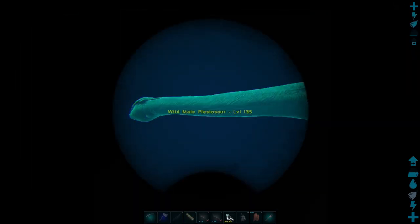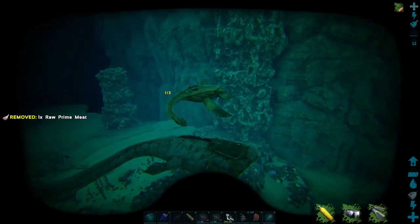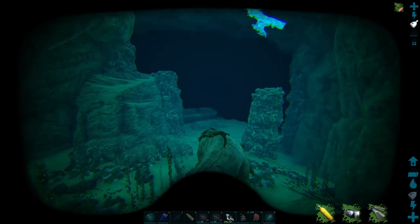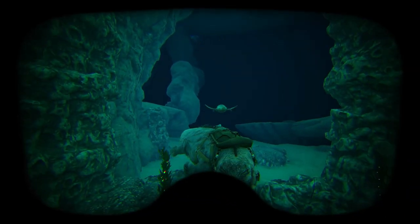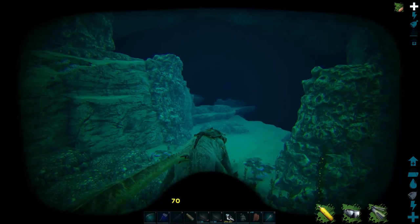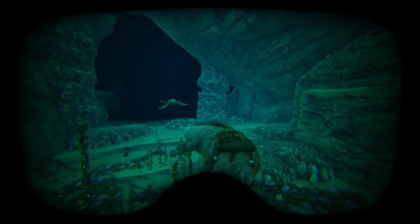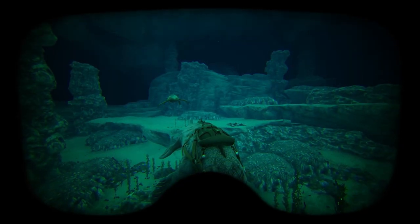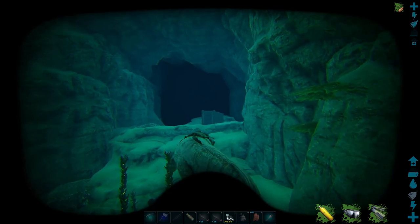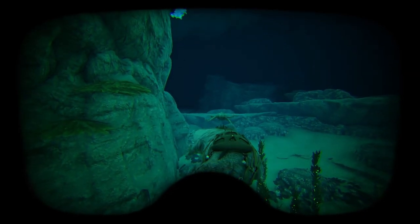Oh, there's a plesiosaur! Nice — level 135, you will definitely do. Make sure the moza is on passive. At least it's not too far away from the pen so we don't have to kite them too far. He's slow — either that or I'm just real fast. Let him bite me to keep aggro. Good thing we took that other moza out because he was pretty close. Come on, you're driving slow like it's Sunday or something. We'll have to see what his torpor rate is — if it goes down pretty slow while he's taming, I'll go do a quick run for some black pearls.